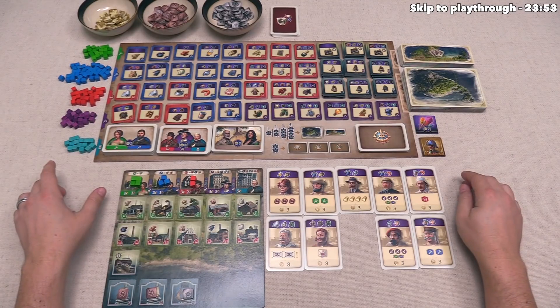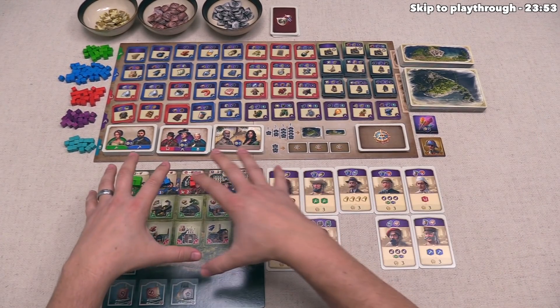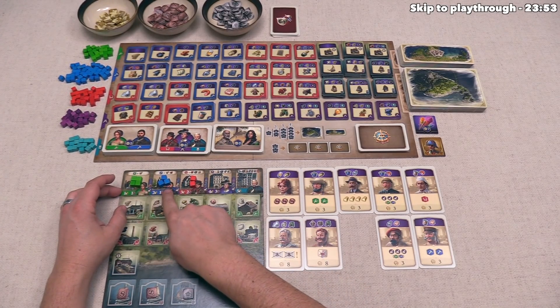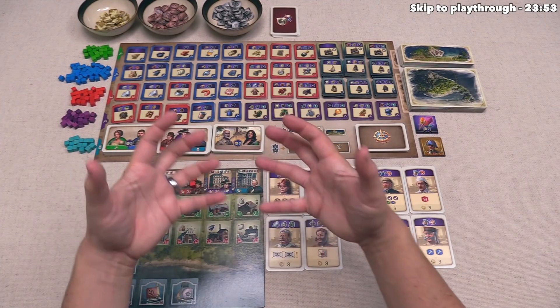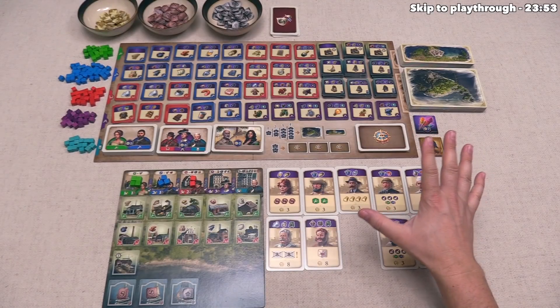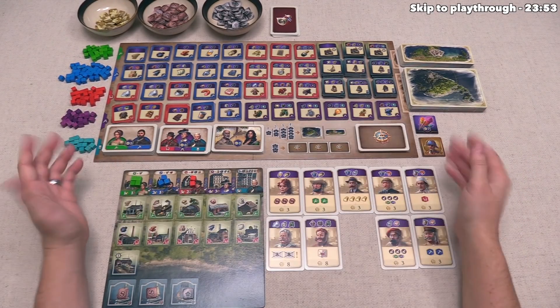This is not going to be a comprehensive rules teach. Each player will have a board in front of them, along with four green, three blue, and two red cubes — these are effectively workers you use to generate resources. On a player's turn, they take one main action and as many free actions as they want.